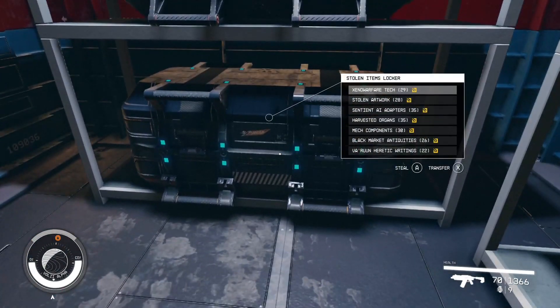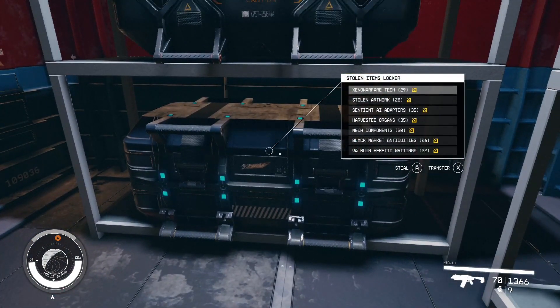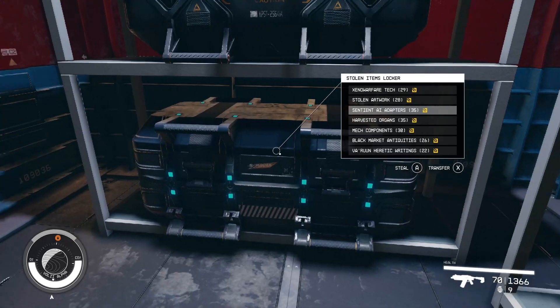This is an unlimited box — you can put all kinds of contraband. You can see in there I've got 29, 28, 35, 35, 30 contraband. This is an unlimited contraband piggy bank.